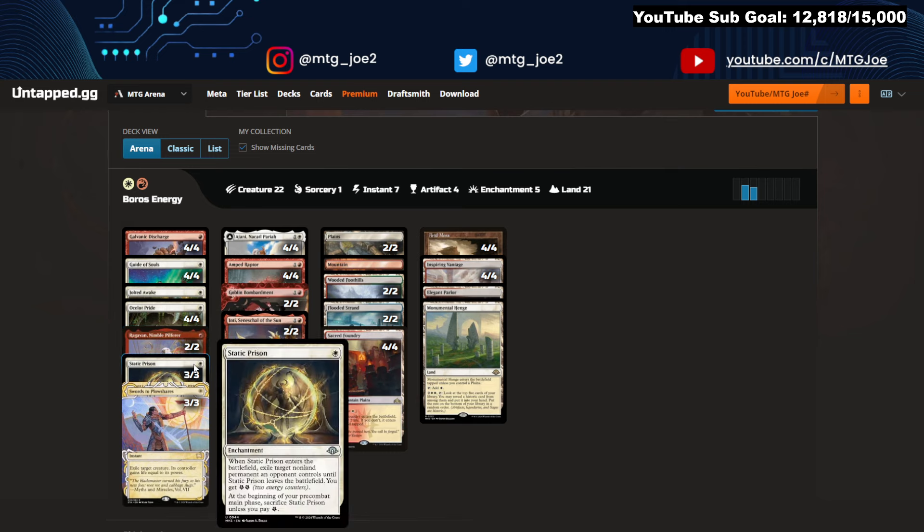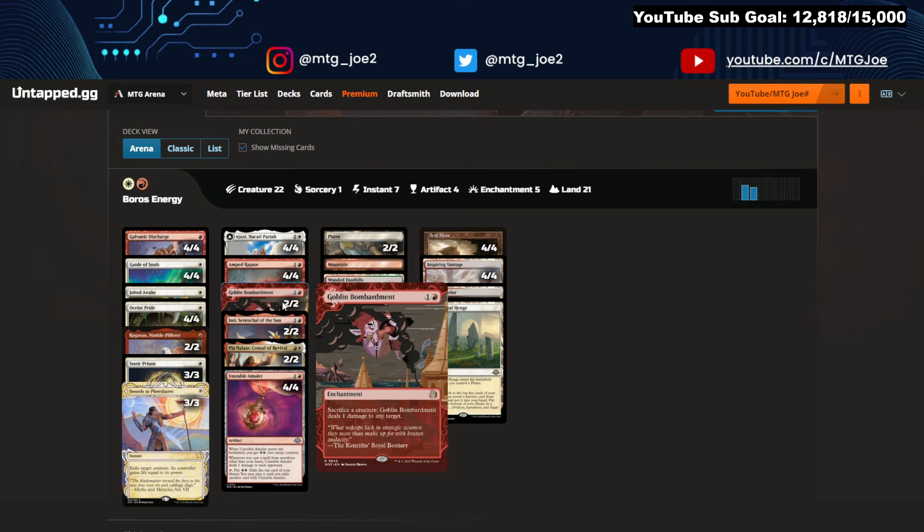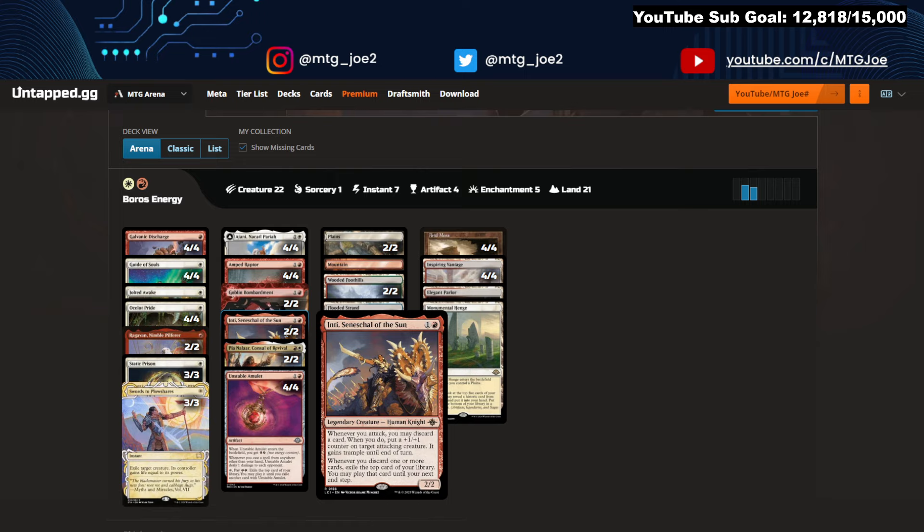A couple copies of Ragavan. Static Prison is a one-mana removal spell with a cumulative upkeep of one energy, but you can also just play it as a way to generate energy. Amped Raptor is a very pushed uncommon — basically cascade with energy. You always get two energy, and then you can cascade it from your hand to get another cast, which is pretty sweet. Goblin Bombardment is a nice addition — you can go fairly wide with the deck, machine-gunning down your opponent's stuff and turning any creature into added value.